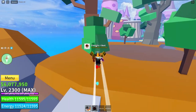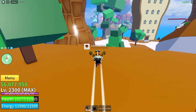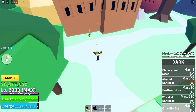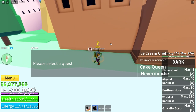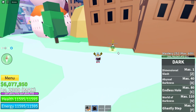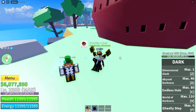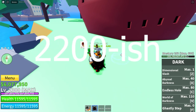The Peanut Presidents have Haki, so you won't be immune to them. The next island has three quests at the Ice Cream Quest Giver: the Ice Cream Chef, Ice Cream Commander, and Cake Queen. The Ice Cream Chef is level 2125, so you'll be immune to them at roughly level 2200.